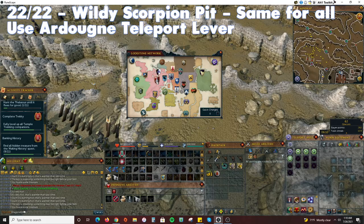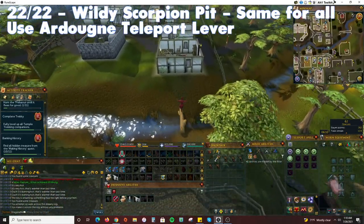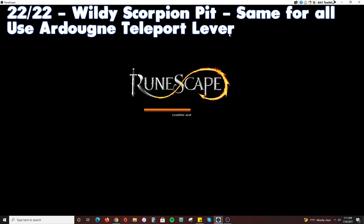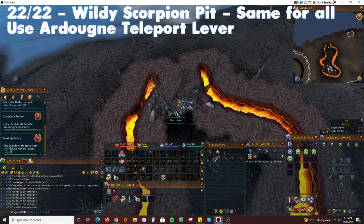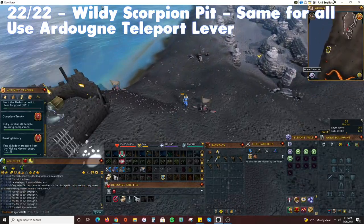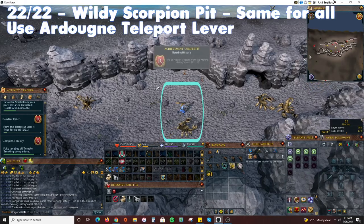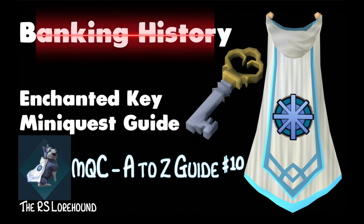Our final location is in the Wilderness, so deposit all valuables again and teleport to the Daemonheim Lodestone. Cross over the log shortcut found southwest of the lodestone. Run south then west towards Ardougne Castle to arrive at the Wilderness Lever. Pull the lever, enter the Wilderness, run north and slash the web. Run east and you will arrive in a small scorpion pit — be careful not to run too far as you could encounter the Chaos Elemental. The location should be slightly south of a cave entrance. The achievement will pop up and your key will dissolve into dust in your hands.